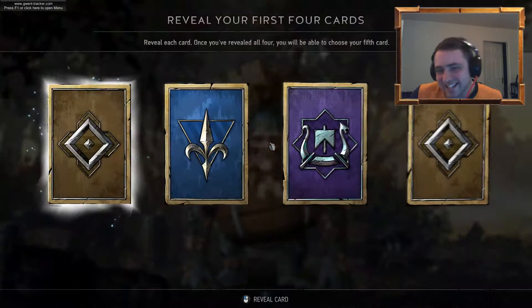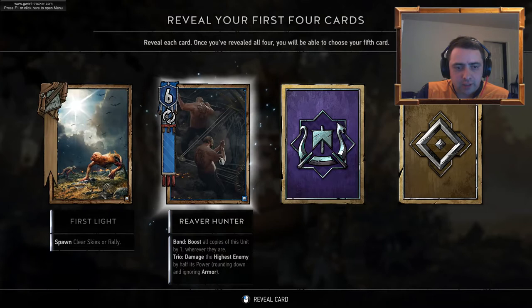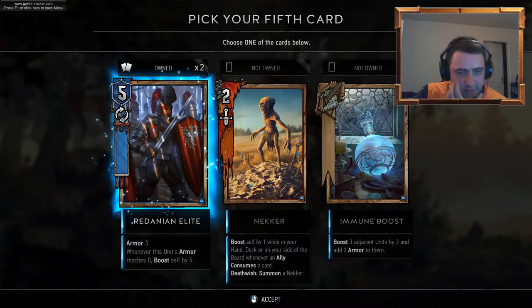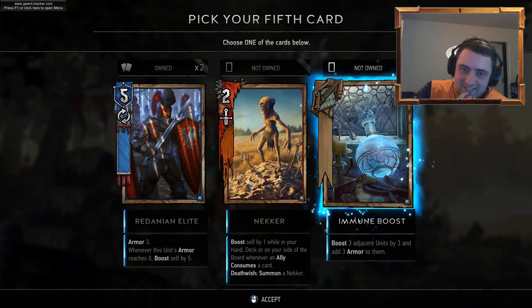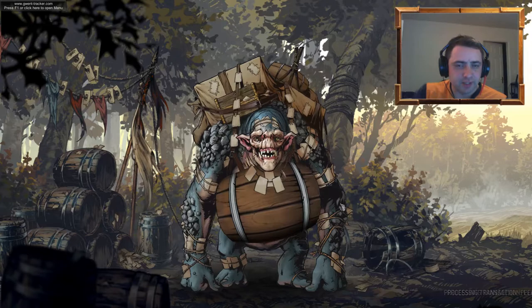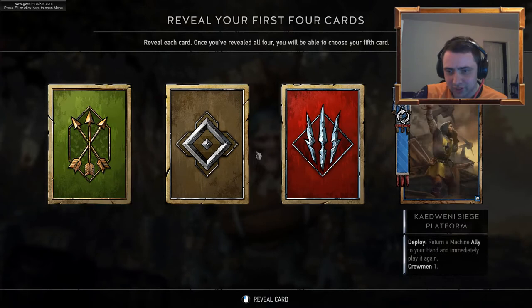At the moment, the only nearly complete deck I've got is a Wild Hunt Monsters deck, so I just want to give myself as many options as I can here. Redanian Elite — we've got two. Immune Boost — boost three, boost allies by three and add three armor to them. Let's go for the Neckers. We've got a few Harpies already — perhaps we've got the start of a Consumed Monsters deck as well.